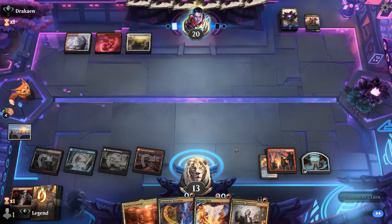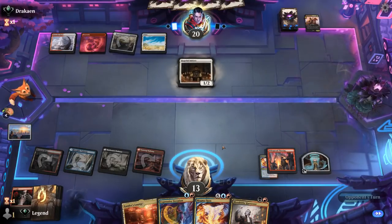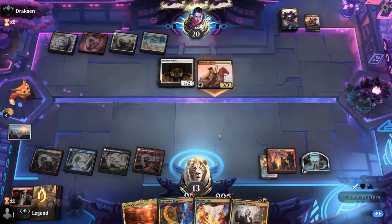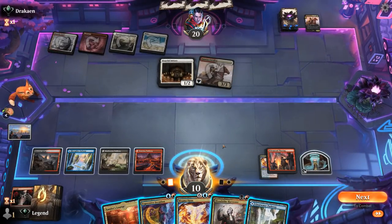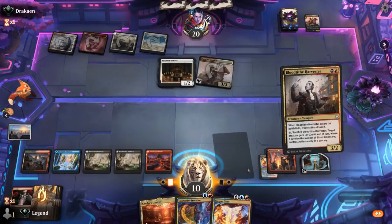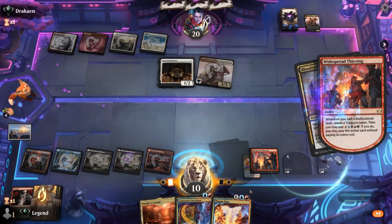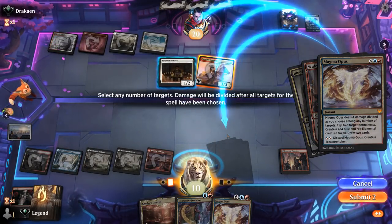Next turn with an untapped land I could maybe already cast Magma Opus. Another Cavalier hits us. If I play Harvester and make a treasure, we can cast Magma Opus — that seems quite powerful. Let's go for it. Kill Cavalier, deal one to the opponent. Now we're pretty close to casting another Magma Opus.